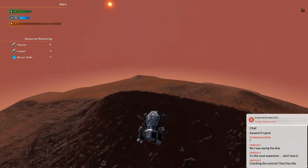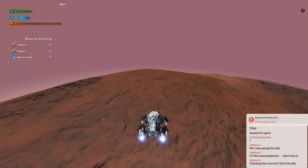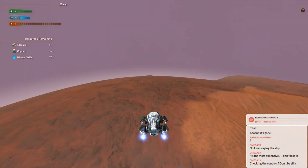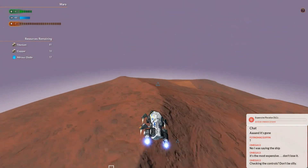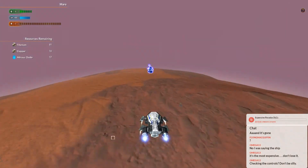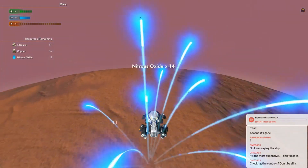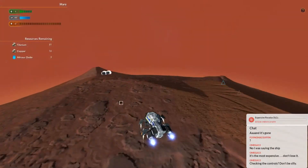Titanium is kind of heavy. I don't know if you'd find that just lying around. Maybe, though. I mean, it's pretty common on Earth's surface. I think you'd be finding iron here, or aluminums. Actually, I don't know how common aluminum is on Mars.